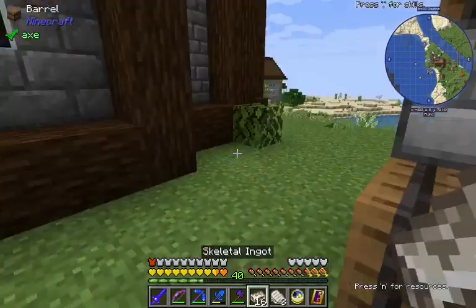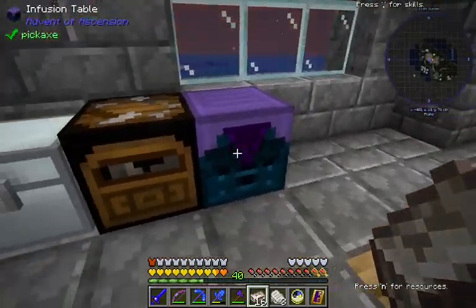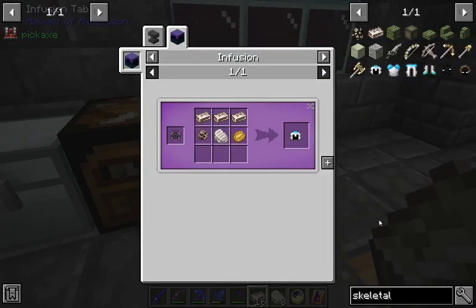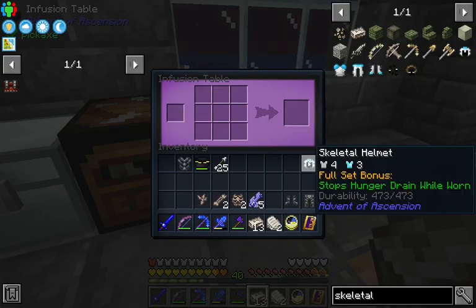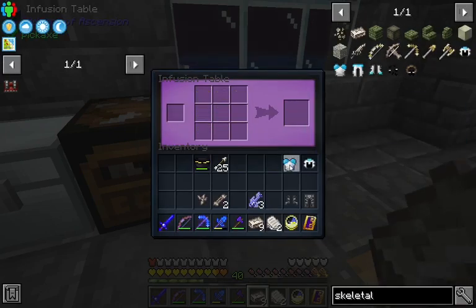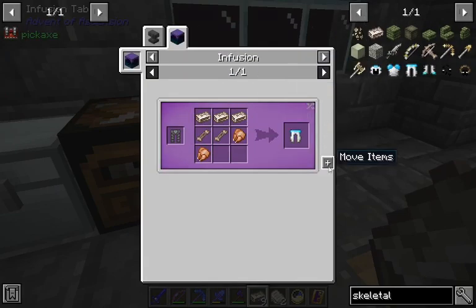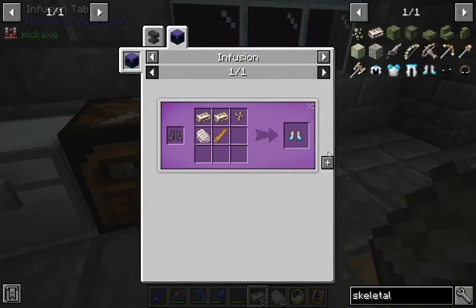We'll take our skeletal ingots. The other thing we craft this with are the fragments themselves and food, because the full set stops hunger draining — kind of the stick of the feet there. So we'll make the helmet, make the chest plate — that's a lot more durable than the chest plate we have right now, which is almost worn out completely. And we'll make boots.